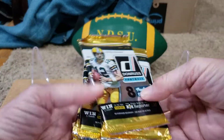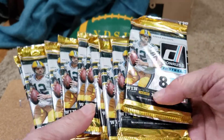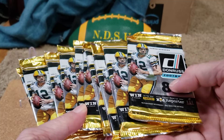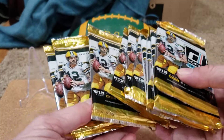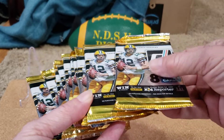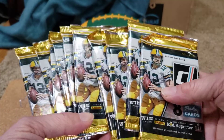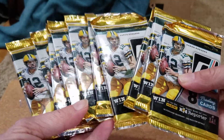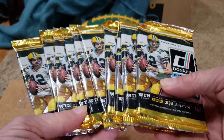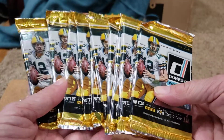Hi and welcome to a new football video. I picked up a bunch of Donruss from Dave and Adams online. Today we're going to crack open 10 packs and we are searching for the Carson Wentz rookie card. This is 2016 Donruss. I actually bought 20 packs, but I like to go through it carefully since I haven't opened this before. We'll do 10 today and 10 more at another time.